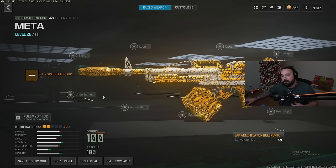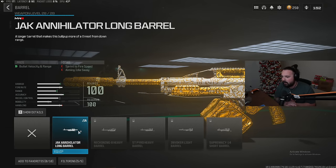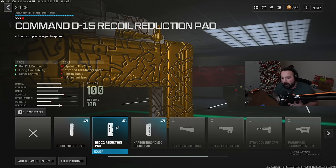For the third attachment on the Polyam Yacht setup, we're gonna rock a barrel — the Jack Annihilator Long Barrel for enhanced bullet velocity and range. Then for the fourth attachment, we're gonna rock the Command D15 Recoil Reduction Stock for enhanced gun kick control, fire and enemy stability, and recoil control.